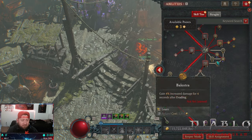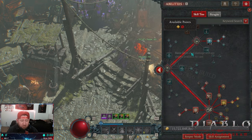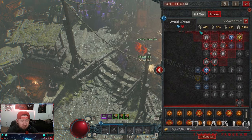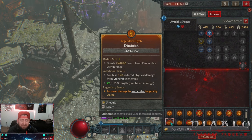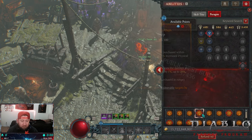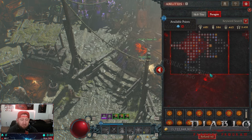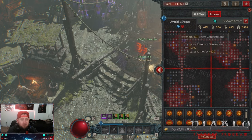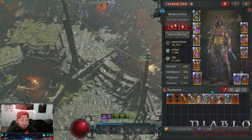Crit Strike Chance doesn't really help with Victimize procking, and Weapon Mastery doesn't help in the build either. I'll leave a link to Wuju's planner in the description. One fascinating thing: we want to stack as much Vulnerable Damage as possible. Chip, Exploit, and Diminish are three legendary glyphs that all stack Vulnerable Damage, which is very important in this build. Control is great too, but those three are the key ones. We're only at four Paragon boards currently, working toward the fifth.